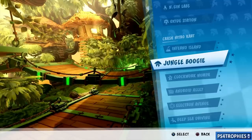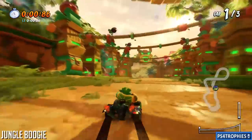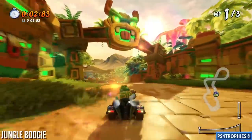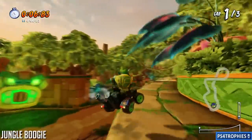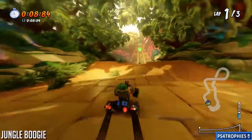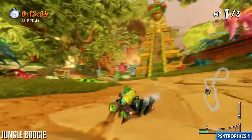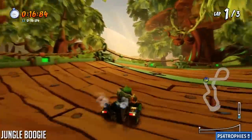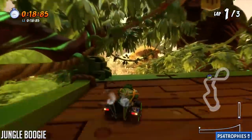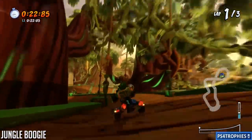Next up is Jungle Boogie — there are two shortcuts in this short track. The first one is right at the very beginning: jump and then jump to the right to stay up high. Continue a little further and go around in a circle — you're going to see another track come from above to the left-hand side. Jump up to it just ahead.